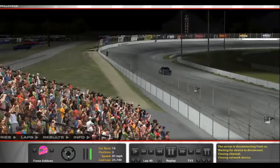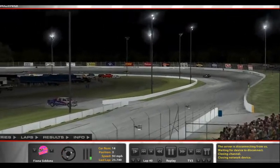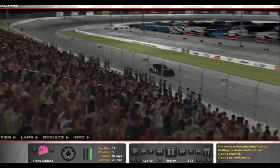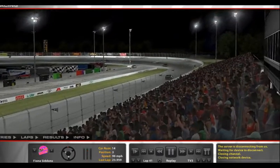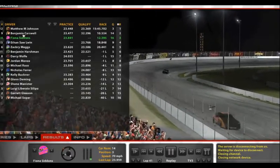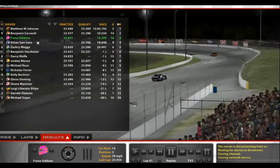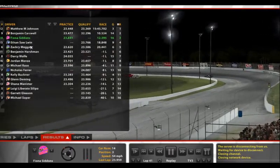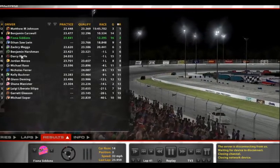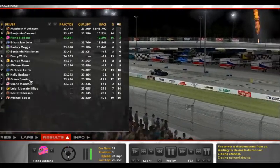This stopped our ovals — the ring leader has gone across the line already. Over we go and it is P3! Here are the results: 1st — Garvin 12; 2nd — Matthew 29; 3rd — Benjamin Garzwell 14; 4th — Ethan 15; then Zach 8, Benjamin Arsman, Darcy Wolfe, James, Michael Russo, Nicholas Ferrier, Kelly Walker.